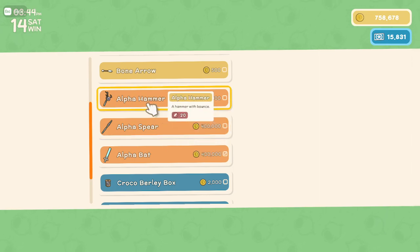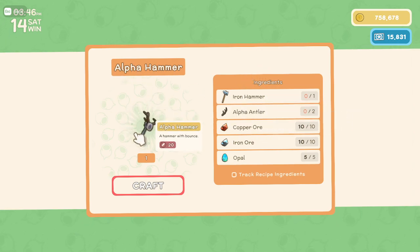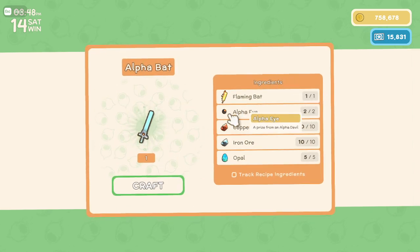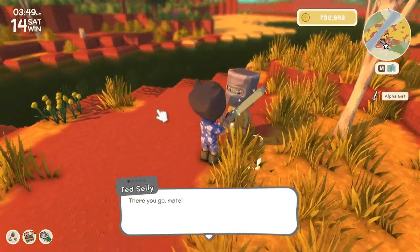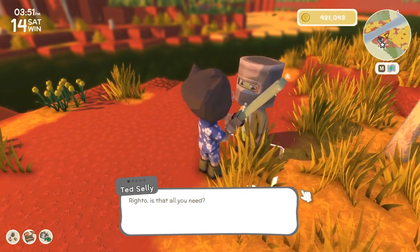Now you have a reason to do these alpha quests every time you see them, because they'll now draw out these alpha materials. So there's an alpha hammer, an alpha spear, and an alpha bat, which I happen to have the eyes for. So we will craft that now. Let's check it out. All done.